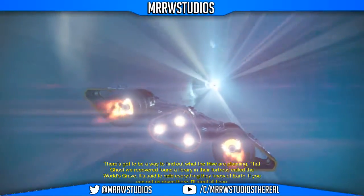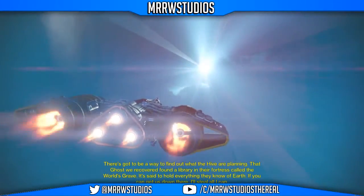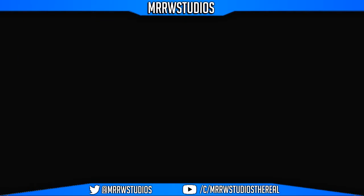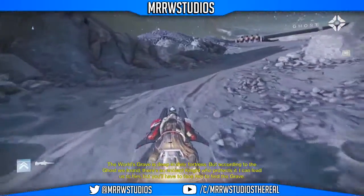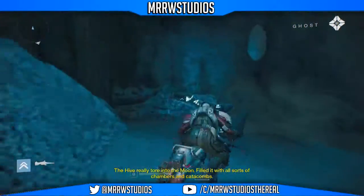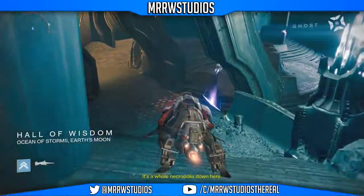There's got to be a way to find out what the Hive are planning. That Ghost we recovered found a library in their fortress called the World's Grave. It's said to hold everything they know of Earth. If you can get us down there, I'll steal all I can. The World's Grave is deep in their fortress — there's an ancient knight who protects it. I can lead us to the knight, but you'll have to face him to find the grave. They've really torn into the Moon, filled it with all sorts of chambers and catacombs — it's a whole necropolis down here.